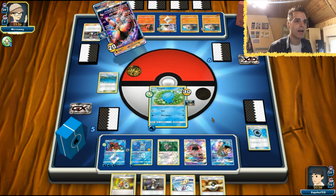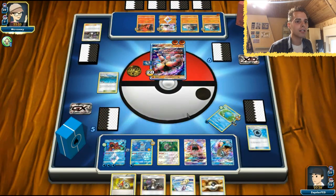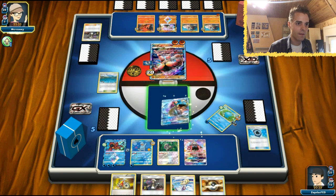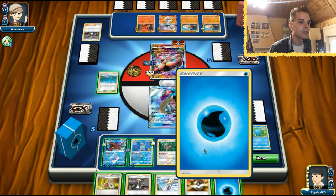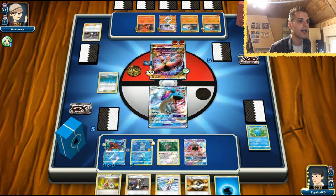That means we have access to Lapras. He gets one prize card. Lapras can get all the energies he wants - the only thing we need is a Choice Band. Now, get an energy over here. Just gonna get out Brooklyn Hill and another Lapras.